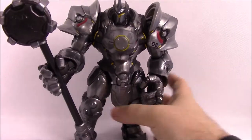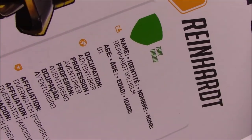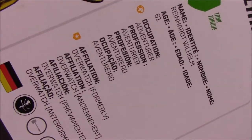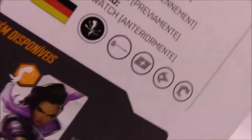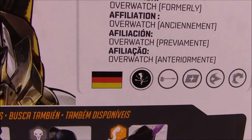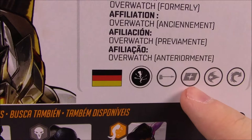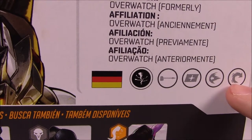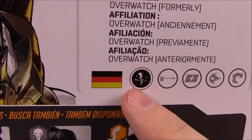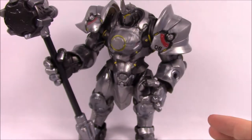Looking at Reinhardt's box: he is a Tank. His name is Reinhardt Wilhelm, age 61, adventurer, formerly affiliated with Overwatch — I believe that's the Germany flag. He's in his classic outfit. His abilities are the rocket hammer, Barrier Field (the shield), Charge (where he charges forward), Fire Strike (swinging the hammer to shoot a fire blade), and Earth Shatter (hitting the ground for destruction with the hammer) as his special. Very cool to have this big giant Reinhardt in the set.